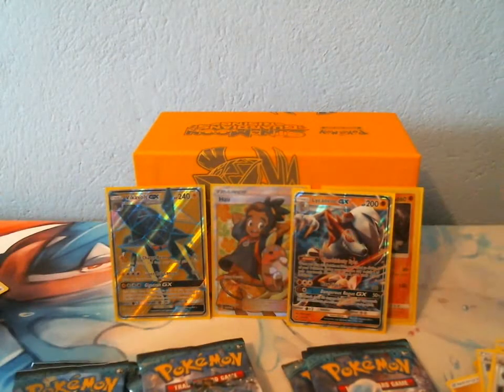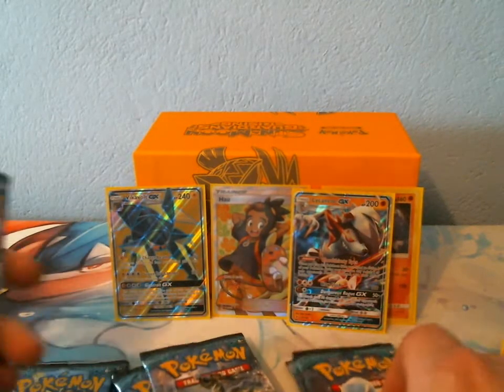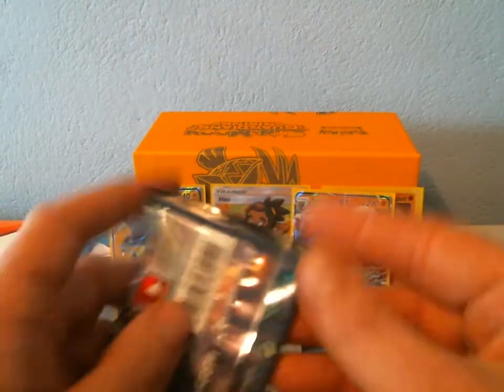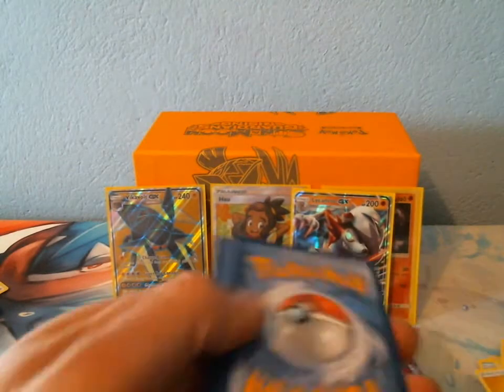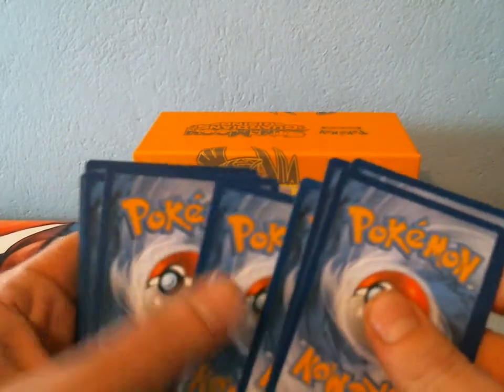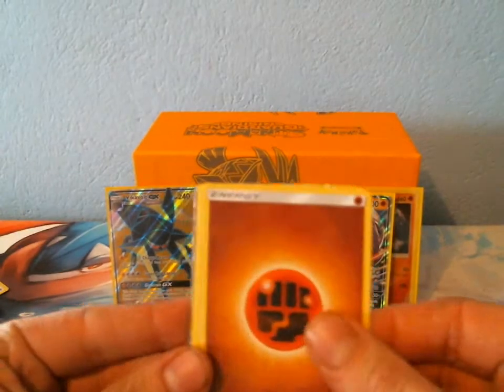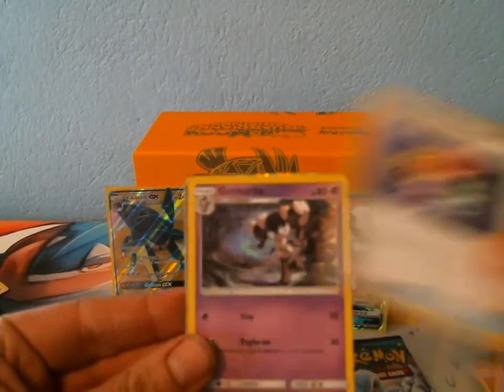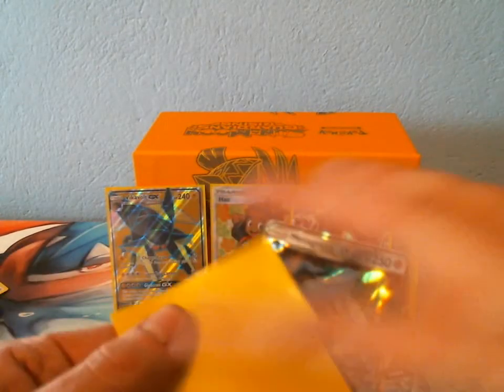We didn't get one of the pack artworks — that's kind of odd. Just making sure I have eight packs. I may have saw an Ultra Rare in this one. We got a Fighting Energy, Max Potion, Energy Recycler, Gothita, Reverse is a Vanillux, and a Metagross GX.